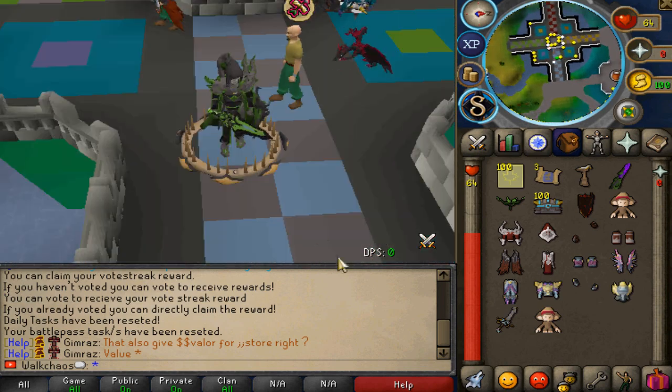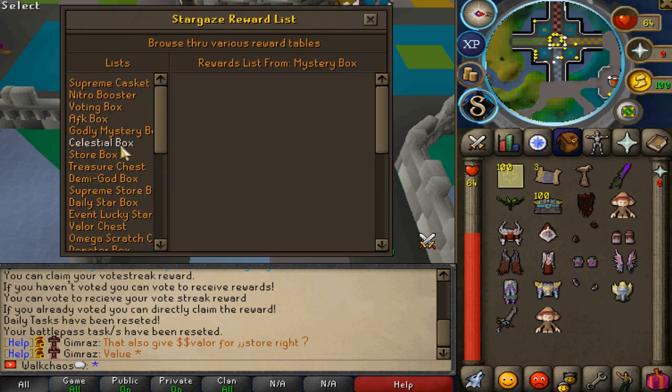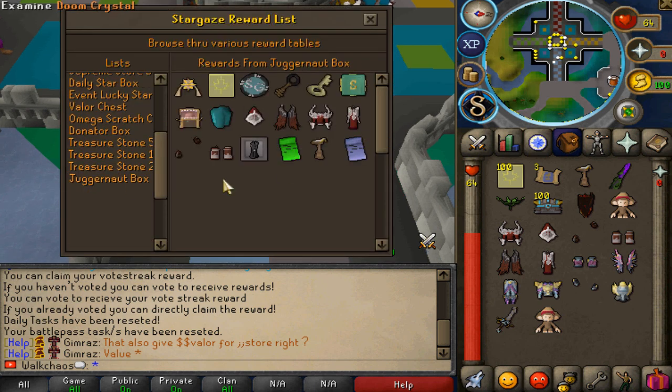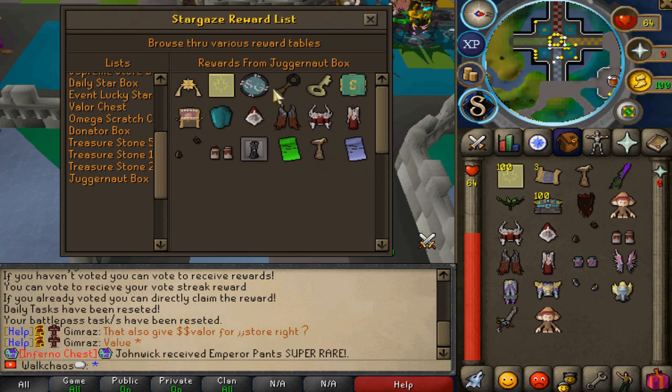First things first, the giveaway is going to be the brand new Juggernaut Boxes right here. If we check out the reward list, we're going to see what these bad boys are giving — they're absolutely insane. Good luck to everyone, with 10 Juggernaut sets in total going to one lucky winner.